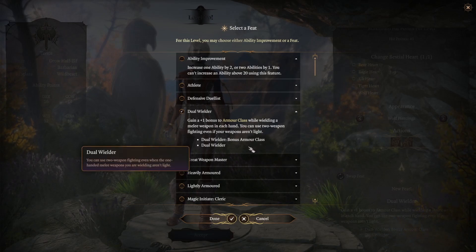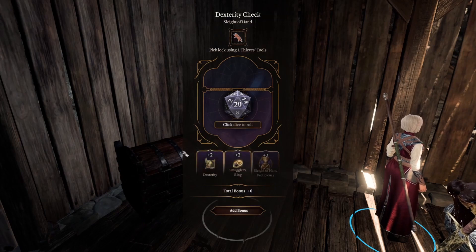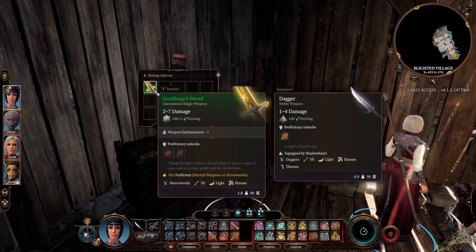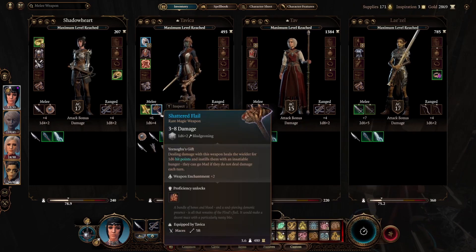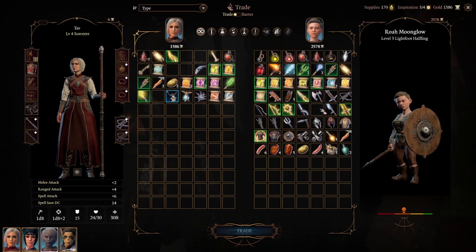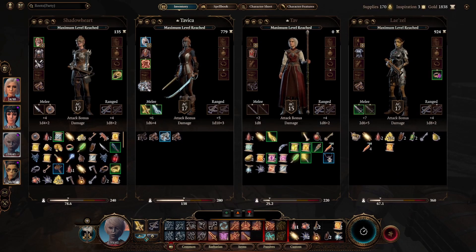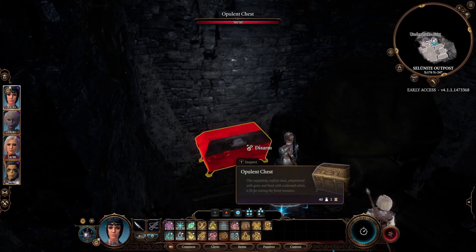Taking Dual Wielder gives her a plus one bonus to armor class when dual wielding and she can use two-weapon fighting even when her weapons aren't light. While exploring the Blighted Village they come across a chest containing a Steel Forged Sword — a plus one short sword — which she equips in her main hand. She puts Speedy Reply in her offhand for now. At the goblin camp, Tavika finds that Roa Moonglow has a rapier plus one, a finesse weapon, so she takes that. Behind Drow Ragslin are the Spring Step Boots, which give her extra momentum.